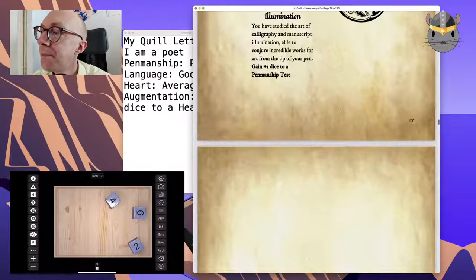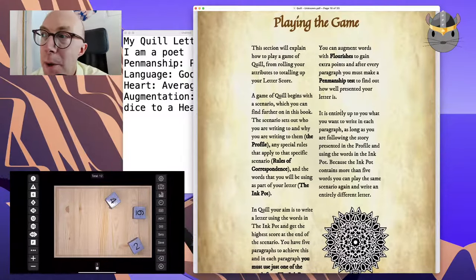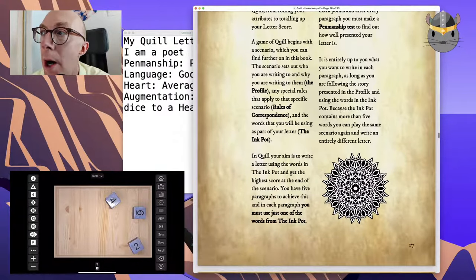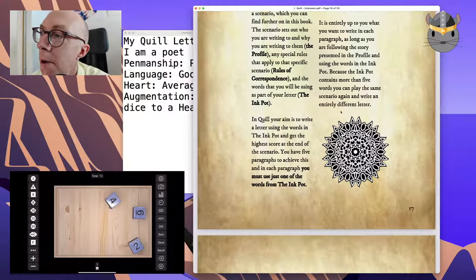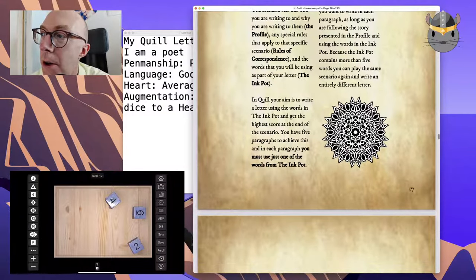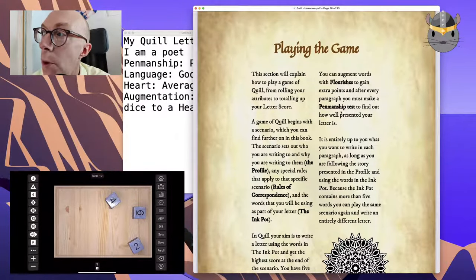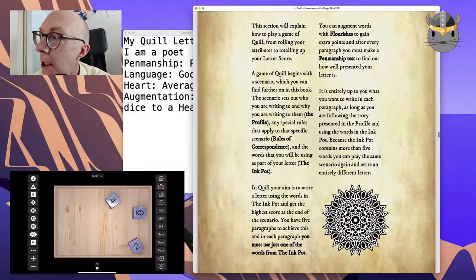Rules — playing the game. A game of Quill begins with a scenario, which sets out who you're writing to and why. Any special rules and the words that you'll be using — the ink pot. Write a letter using the words in the ink pot and get the highest score at the end of the scenario. You have five paragraphs to achieve this. In each paragraph you must use one of the words.